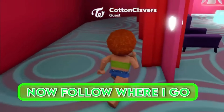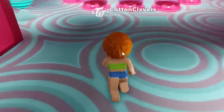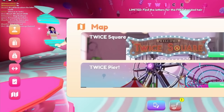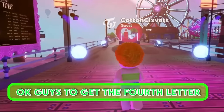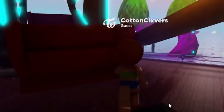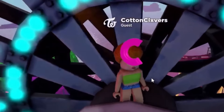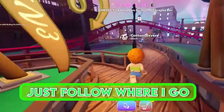Now follow where I go. To get the fourth letter you have to first ride the ferris wheel, then jump when you see the letter. To get the final letter, it is pretty easy - just follow where I go.